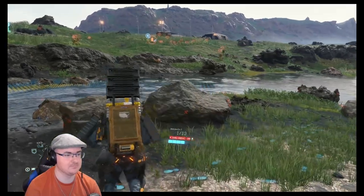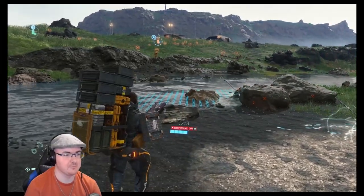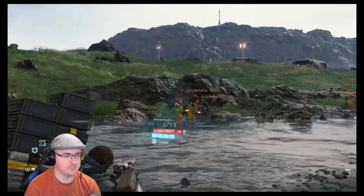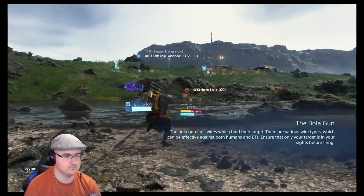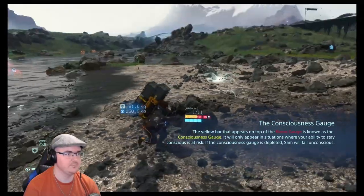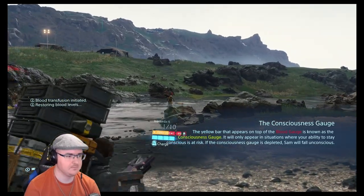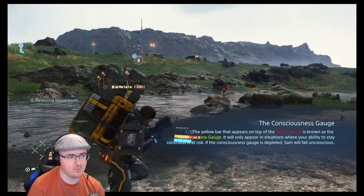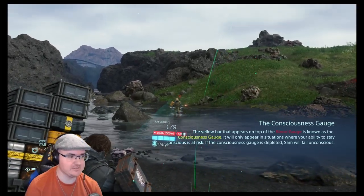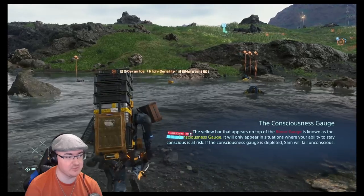That guy threw one — they're trying from range. Headshots knock them out quite quick as well, so that's worth taking into consideration. When they're in water they will go down regardless, so you don't have to aim for the head. But if you're aiming for them when they're on normal ground, then you want to aim for the head.